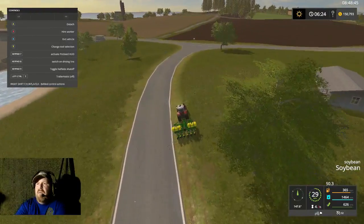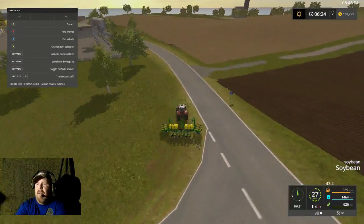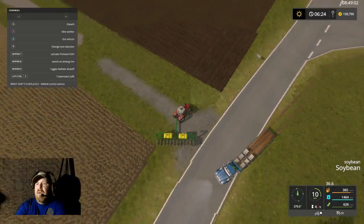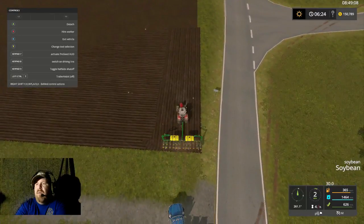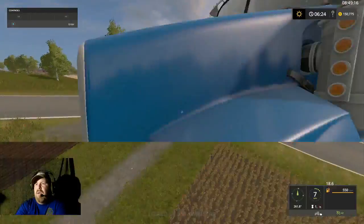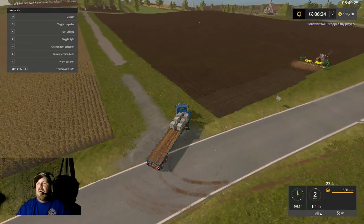Alright we're at field 17 — oh, that's kind of bumpy. I'm going to go ahead and unfold and do two rounds across the end. I'll make sure you're going to follow me — that's right you are going to follow me. I want to hire a worker, Control F, and we are just going to park him on this road here.